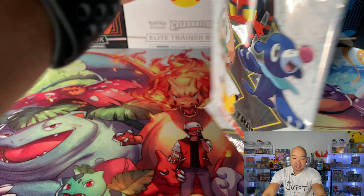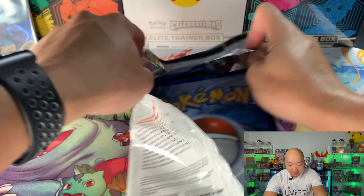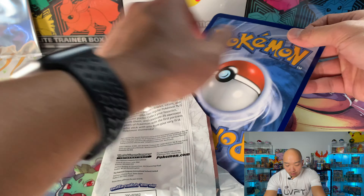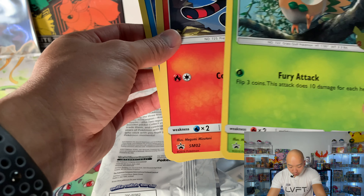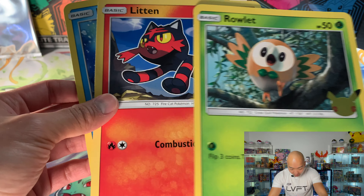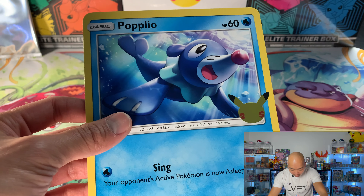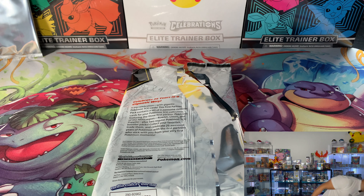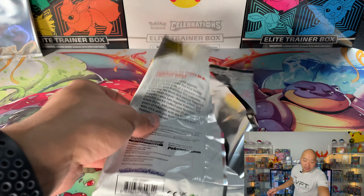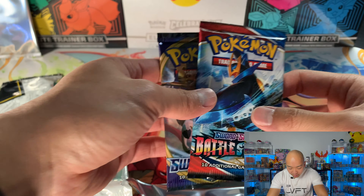Let's get started with the First Partner Pack. We still got the Kanto region to go, so almost done with them. We got Rowlet, Litten, and Popplio - so cool. We're going to add those to our First Partner binder. And in the pack we also got a Sword and Shield Base and a Battle Styles pack.